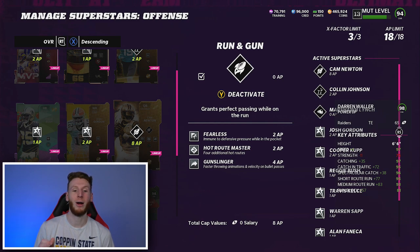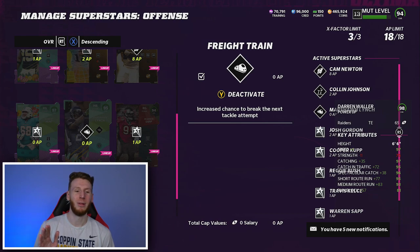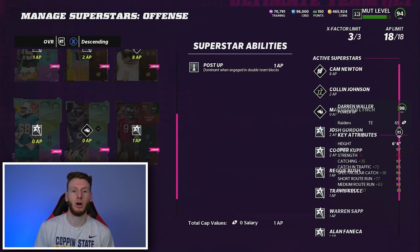Colin Johnson has Route Tech, Alan Fanica has Identifier, Cooper Cup gets Automatic, Reggie Bush has Backfield Master and Route Tech, Josh Gordon gets Route Tech. Cam Newton — my three favorite abilities for my QB right now are Fearless, High Route Master, and Gunslinger, able to get that for just eight AP. Warren Sap has Post Up. Marshawn Lynch — I love this Freight Train ability. It's the free Marshawn Lynch you can get from solo challenges. Freight Train is activated for the first two plays and can be reactivated every four plays — it can get you a free first down or touchdown sometimes.